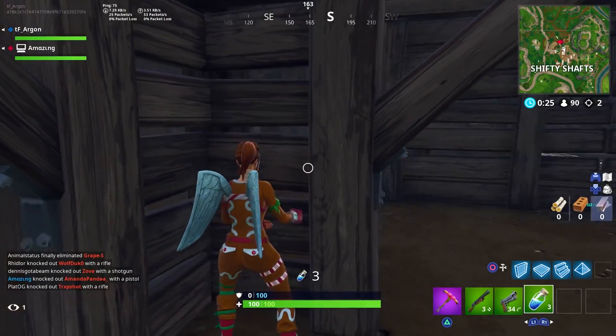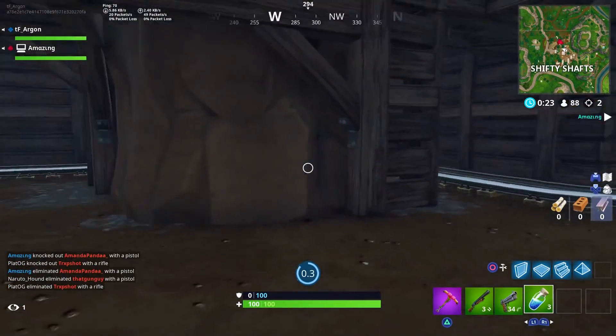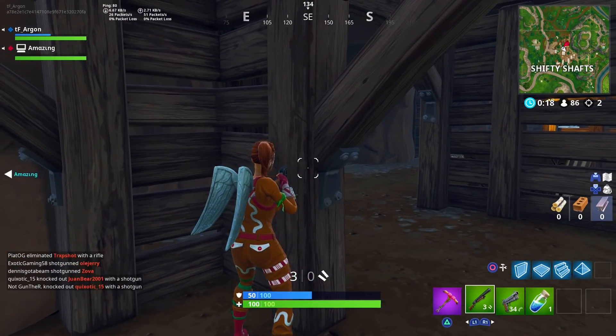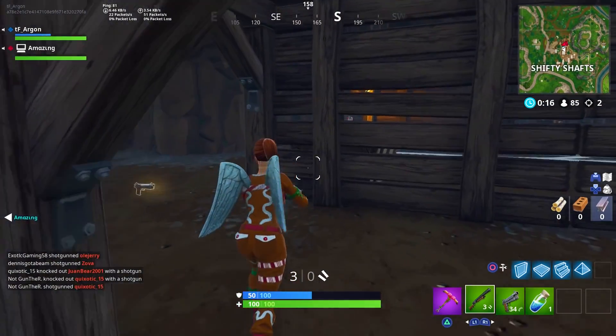There are 18 items on the battlefield in Fortnite Battle Royale that are gold or legendary that you may consider picking up when you come across them. Let's go ahead and rank them from worst to best.